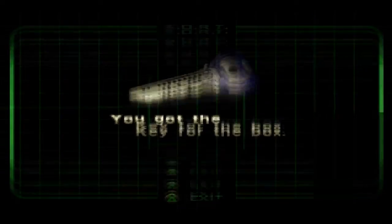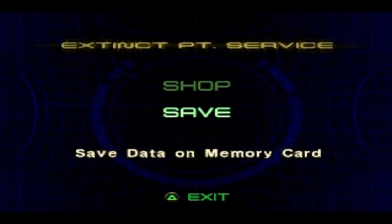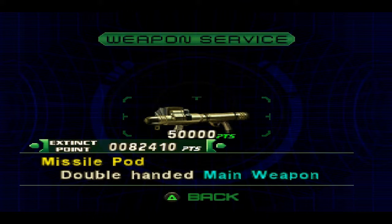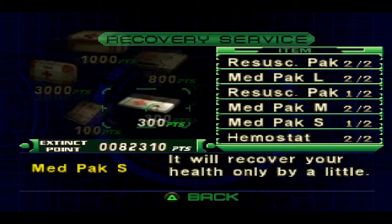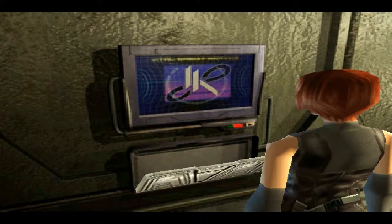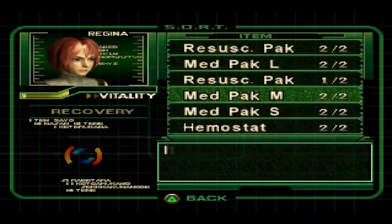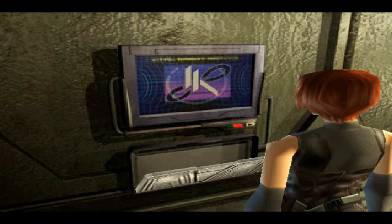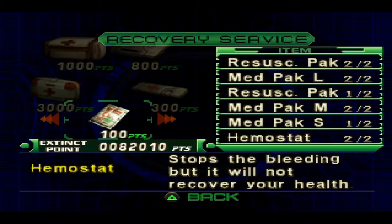You got the key for the box. Oh hey, look at that — we do unlock that box. We're going to go shopping. I don't really want to buy that yet. Instead we're going to replace our Hemostat, and I can repair it, and we're going to buy another small med pack. What I should have done is just not bought that med pack, used the other small one, and went back to get the large med pack we saw laying on the floor. But unfortunately I did not think that through, so I'm just going to buy another small med pack.